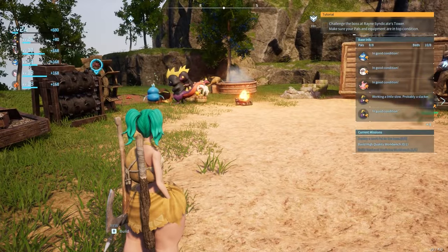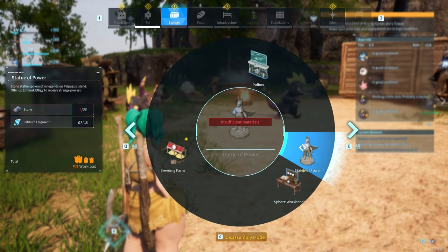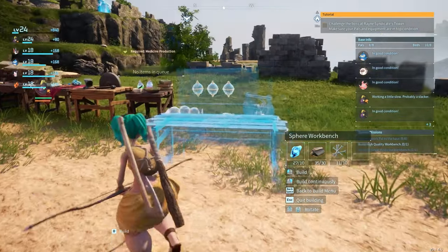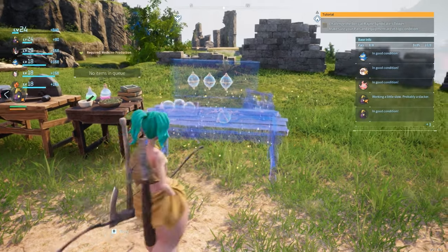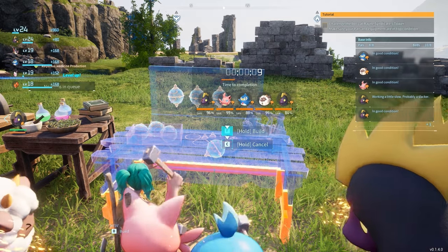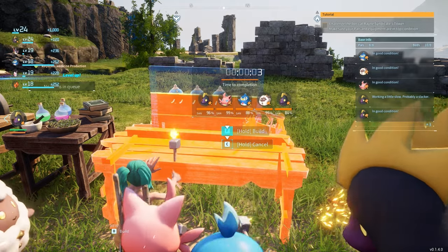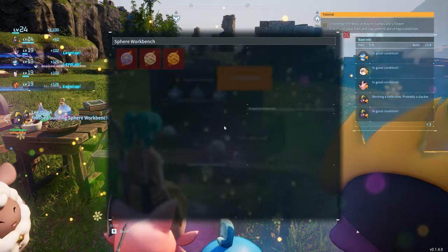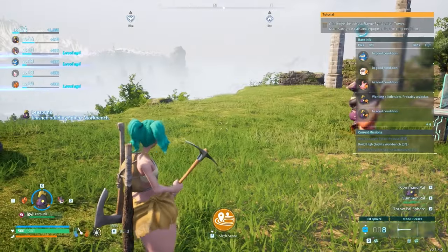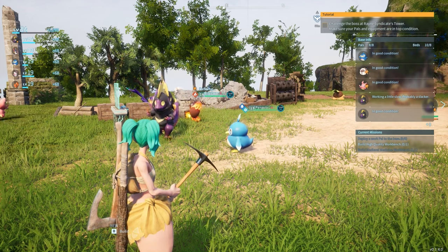Okay! Our base is getting there. It's looking high quality — not really. I have insufficient materials for both of those. Sphere workbench I can make — let me do that. That way I can have pal spheres being cranked out on this without it taking up one of my other crafting spots. I need stone, ironically. But I'm already running to go get stone — I'm gonna stop there. That'll be it for today.